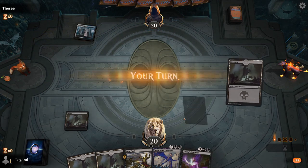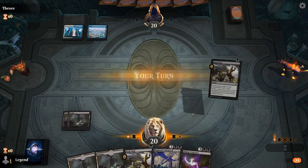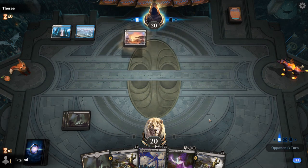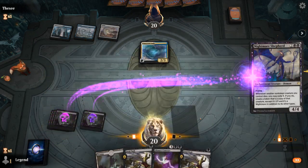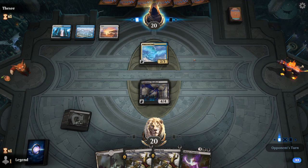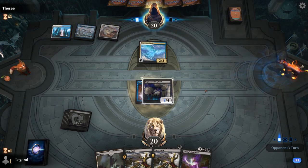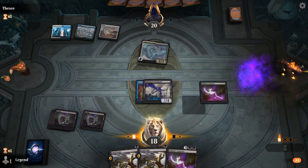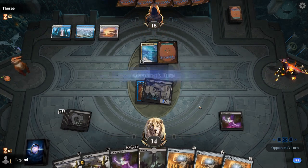We're underway, opponent on Blue-White Flyers. Luckily we've got a 4/4 flyer ourselves. If they attack it probably implies they have a combat trick like Rally of Wings, so we'll probably have to take it. Mystic Subdual — of all things! The Shepherd no longer flies. It's a lot of Mind Stones. We can enable Revolt for Fatal Push with Mind Stone sacrifice.